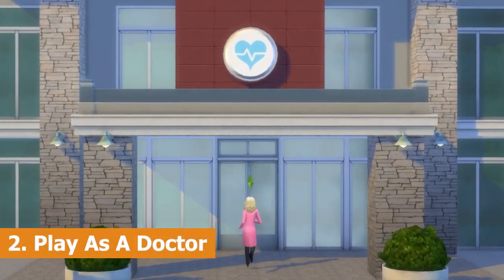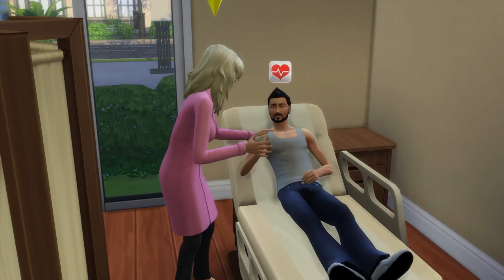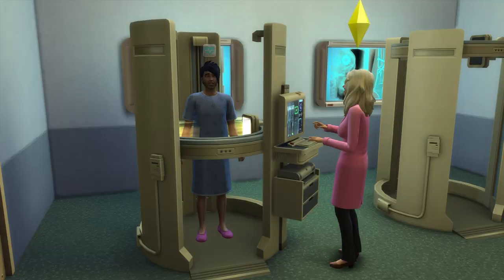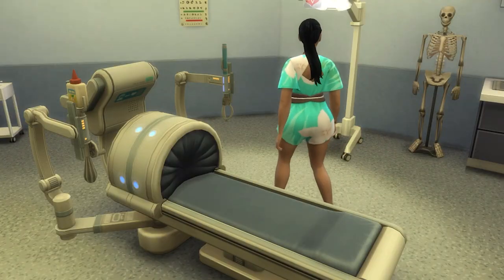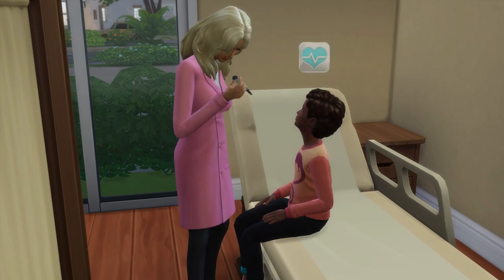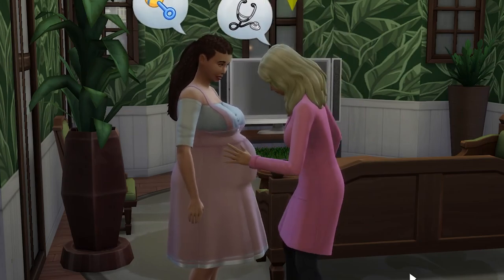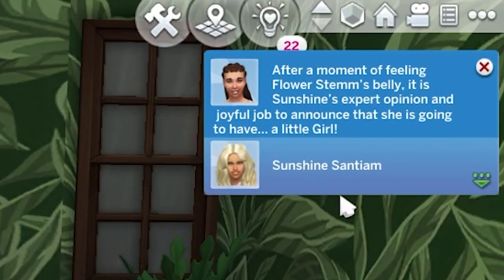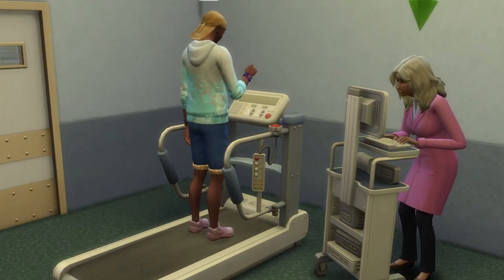Moving on to number two which is to play as a doctor. Get to Work brings with it the doctor active career and you can see your sims living their best slightly stressed lives talking to, diagnosing, and treating patients. It's a fun career allowing you to perform surgeries and deliver babies, but it can be a little frustrating as it takes a while to get your head around which symptoms correlate to which diseases. Sims who reach level six of the doctor career will unlock the determined baby gender interaction, which can be used on a pregnant sim to let you know if they're having a boy or a girl. Also at level eight of the doctor career, sims will unlock the sickness resistance trait which will let your sim bounce back from sickness faster.